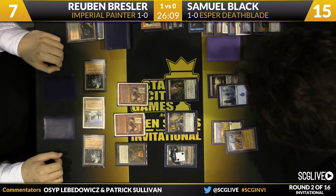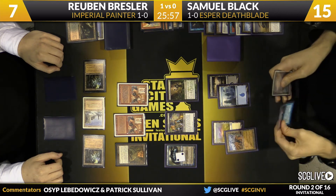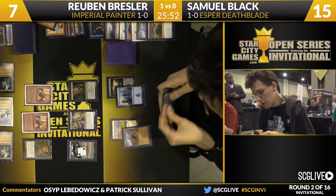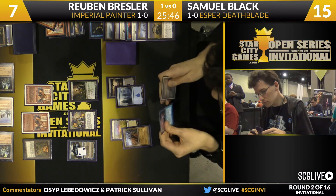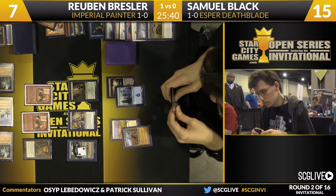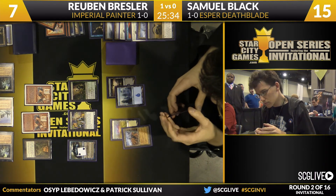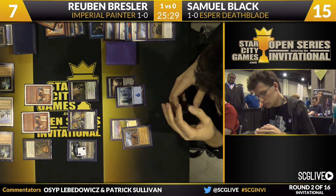Ruben doesn't have enough mana next turn unless he draws a City of Traitors or an Ancient Tomb after the Wasteland activates. However, he still has Painter Servant and Grindstone in play, which means Sam's going to need to find an answer. At that point his answer may be: I have Deathrite Shaman and you need to go off through Ancient Tombs. The thing is, I'm not sure you can afford to go after the Plateau — if you want to pin him under those Ancient Tombs, any land he draws equals game over.